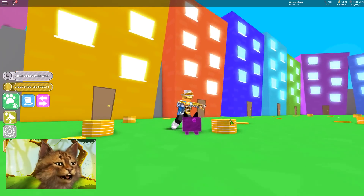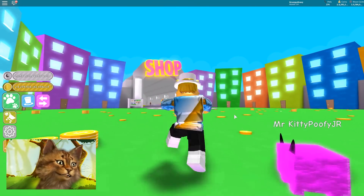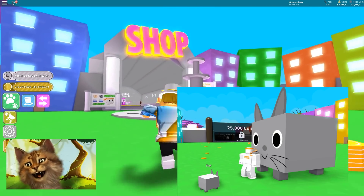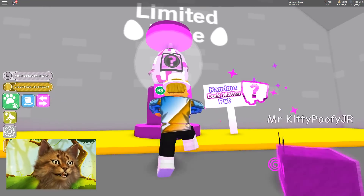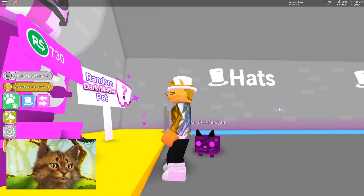So the first thing is we have a new limited thing. Oh, by the way, I have the cat guys. I'm still waiting for the giant cat. The giant cat is coming guys, it is coming very soon. So this is a new thing — rainbow random dark matter pets.